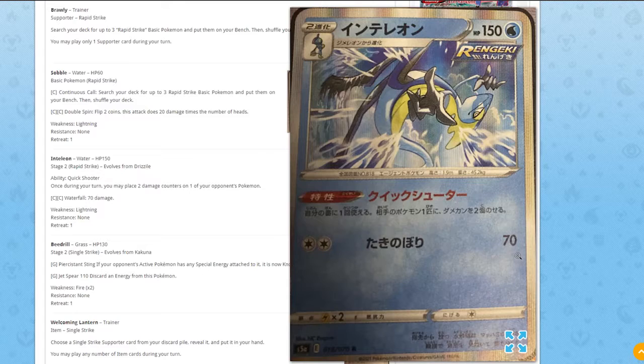Inteleon has 150 HP, one retreat cost, weakness to Lightning. Its attack costs two energies for 70 damage, but the important thing is the ability: once during your turn, you may place two damage counters on one of your opponent's Pokémon. Combined with Mustard for Rapid Strike — which puts a Rapid Strike Pokémon from your discard onto your Bench — this spreading damage ability could be quite powerful. Look out for this card.